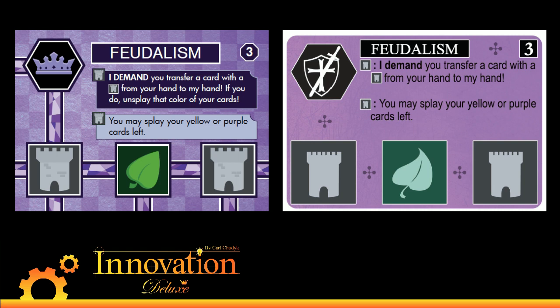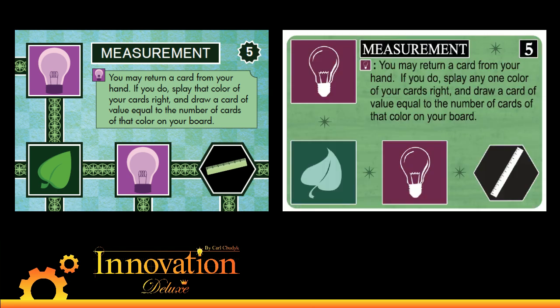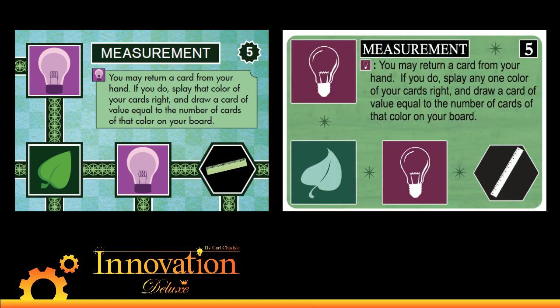Next up on our list is a card called Measurement. Measurement used to say: you may return a card from your hand; if you do, splay any one color of your cards right and then draw a card of value equal to the number of cards of that color on your board.